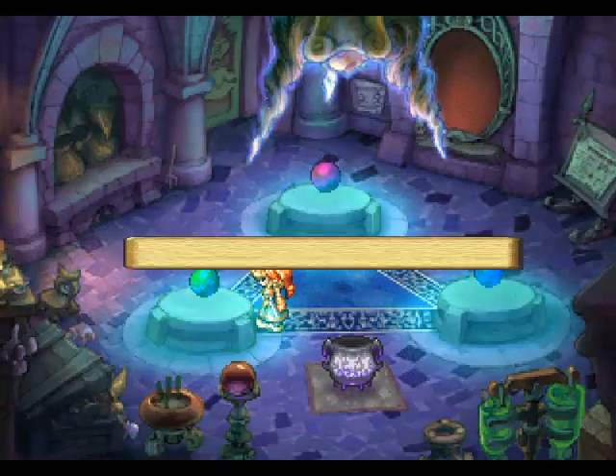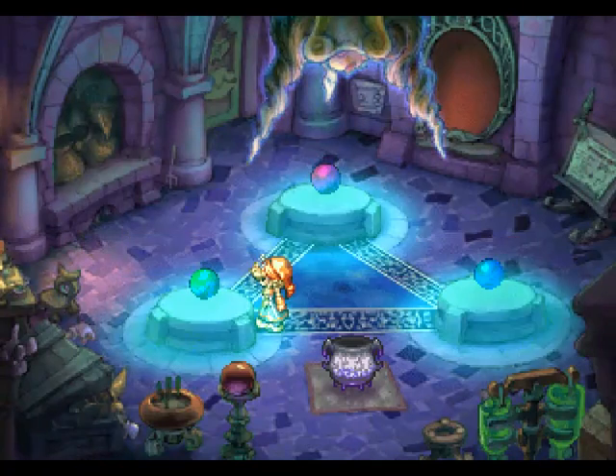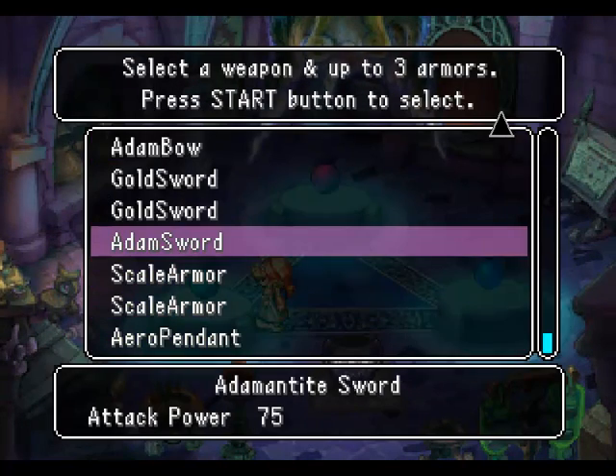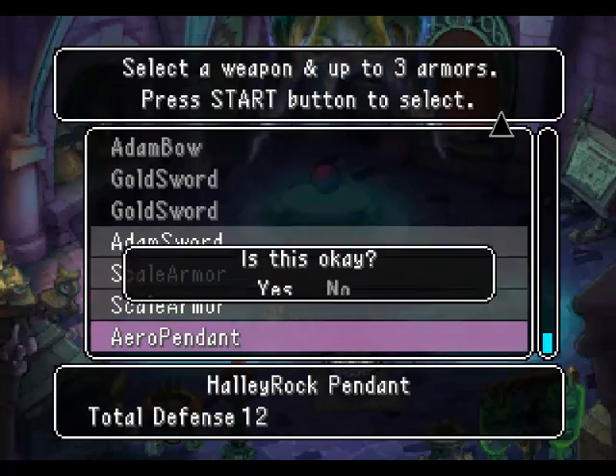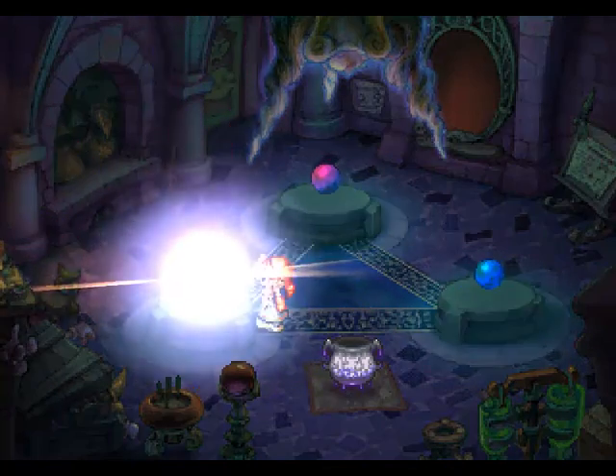To start, go to the golem shop and talk to one of the lifeballs that Professor Baum gave you. Then you have to choose a weapon, followed by one, two, or three pieces of armor to build your golem from.